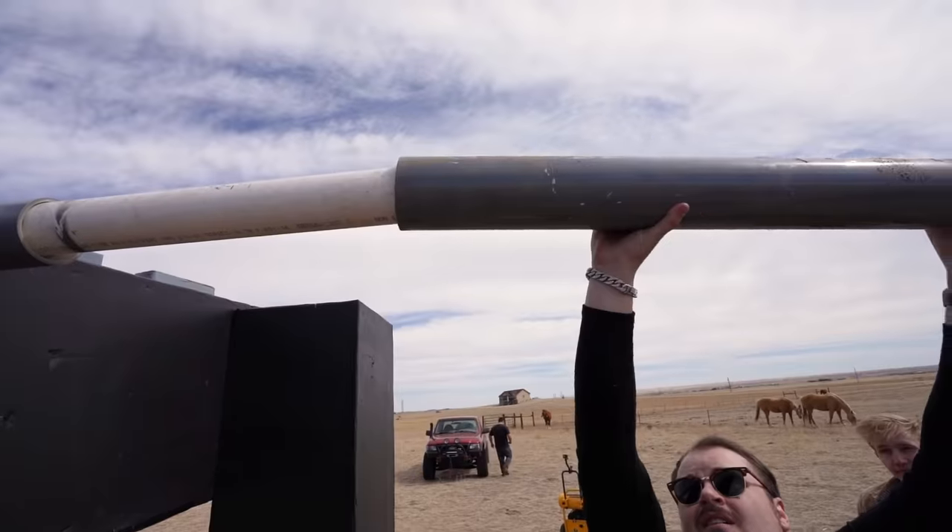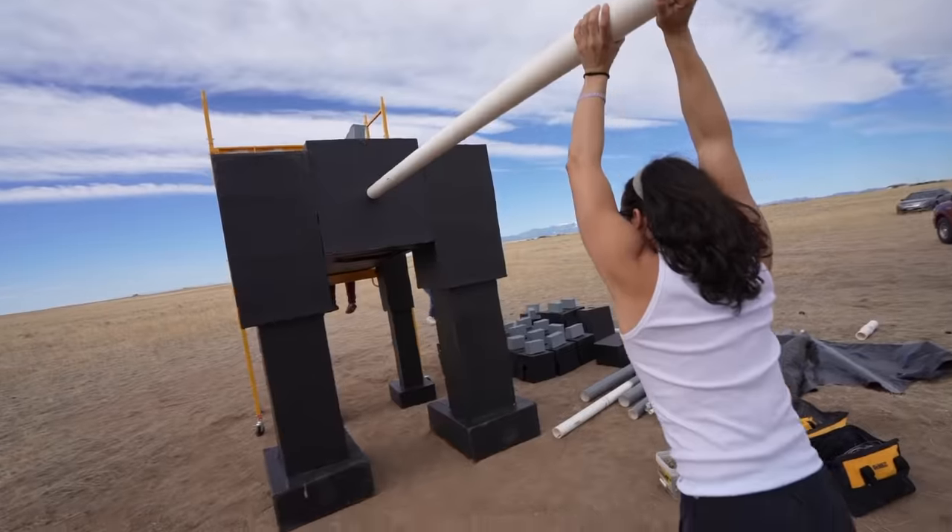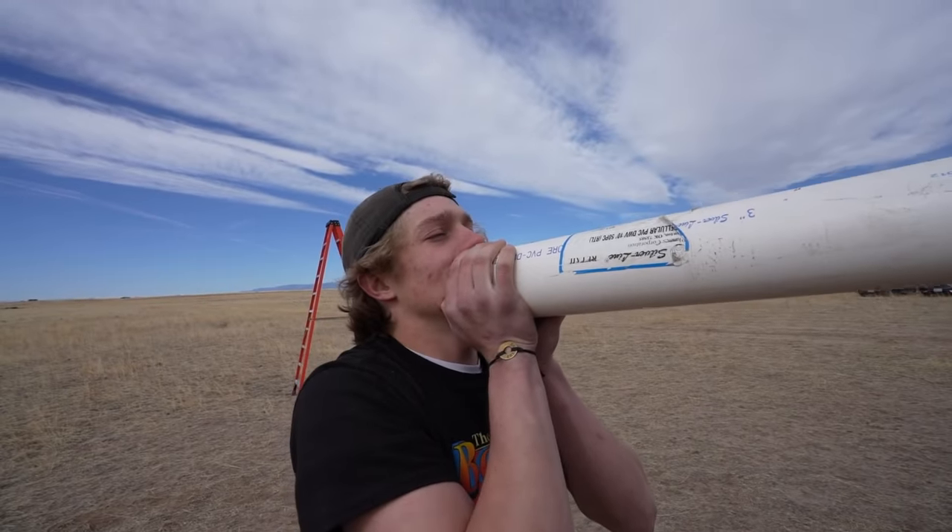We're using these giant pipes as the dragon skeleton — it's gonna hold everything together. This is how we will attach both wings, the tail, and the head. This is like one of those little tin can phones. Hi, Hayden. I can't reach it. I love you. He still heard me, though. I love undercrackets.